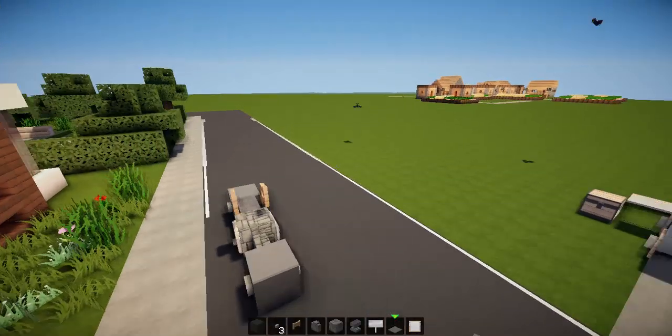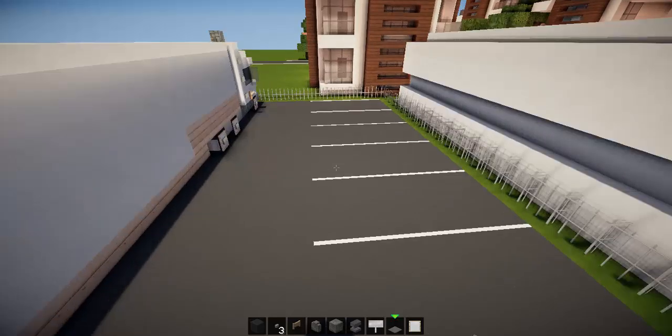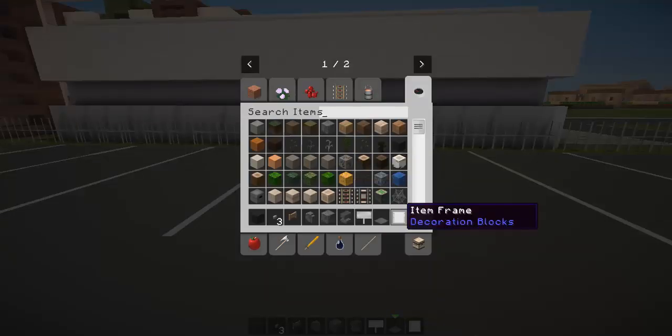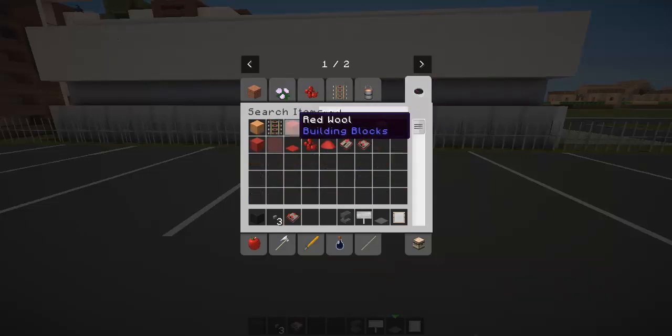Then we're going to move on to the second motorcycle, which I'll be building parked up in the car park over here, next to our truck — because our truck needs another vehicle. So we're going to need: black wall, item frames, a button, no fence gate, no cobblestone wall, we are going to need an anvil, a redstone comparator, a block of red wool, and some red carpet.